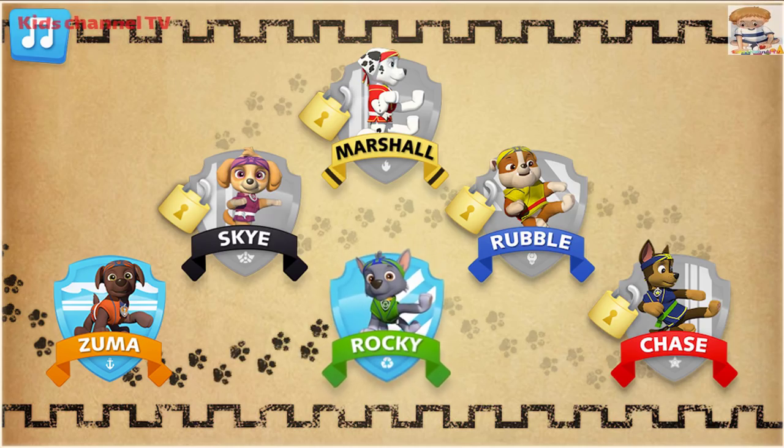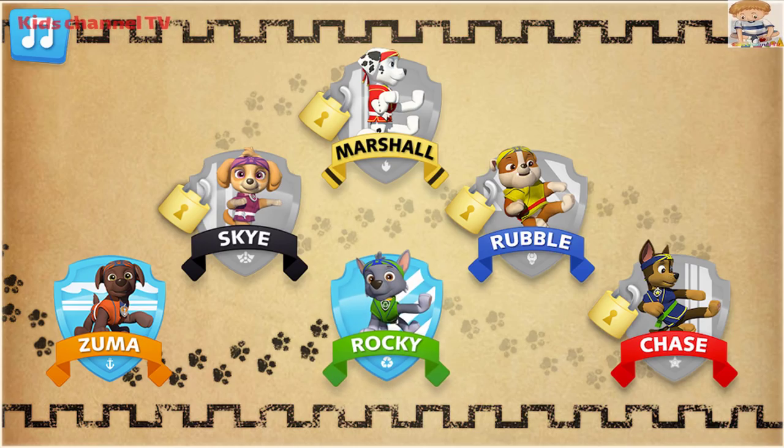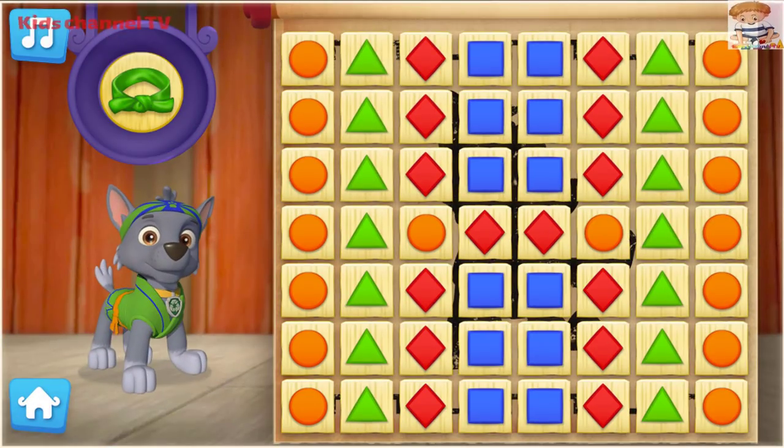Now let's help Rocky practice his Pup-Fu moves to earn his green belt. All paws on deck. Let's pup to it. To help Rocky earn his green belt, keep breaking groups of boards that are the same colour.